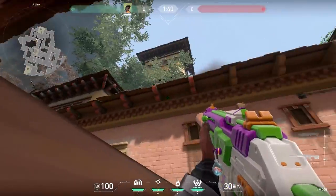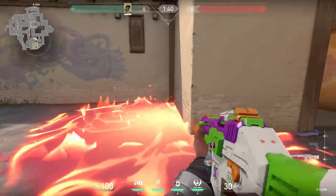Now a very easy to remember lineup with Phoenix. Just stand against this box and aim at the corner of the building. Throw your molly and it will land in the right spot — easy as that.